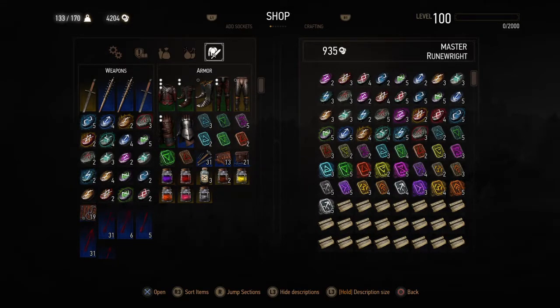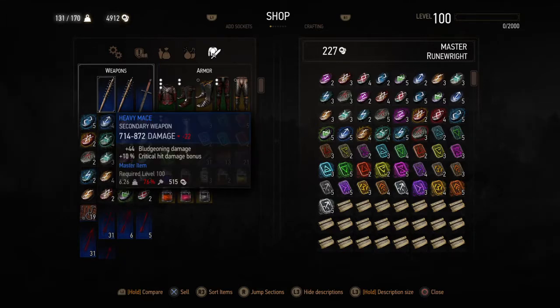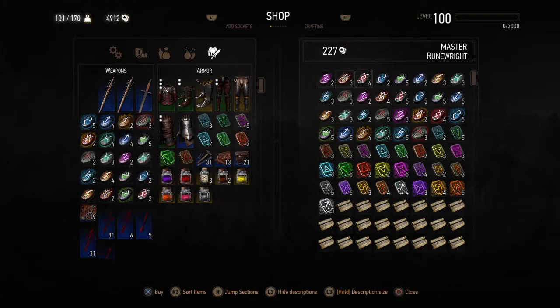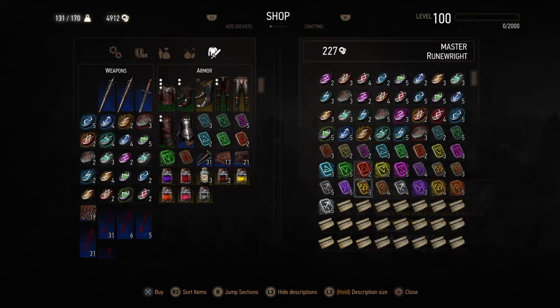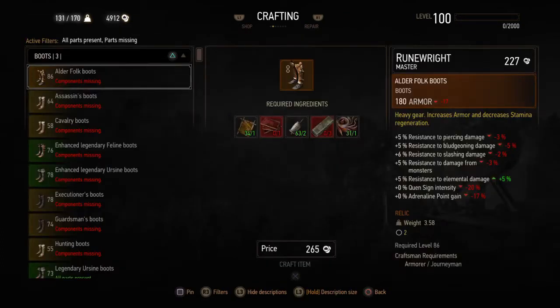I scrolled over to enchantment and he tells you what you need to do a certain enchantment on your armor. Because I chose Eruptor, I believe it was one Igni, one Quen or something, and one Restoring or something like that. It'll tell you what the glyphs are. What I had to get was one each. So I sold him a few of my runes that I don't carry — I like just the burning runes. And that was easy to get the cast.